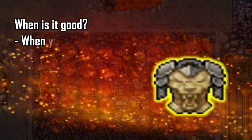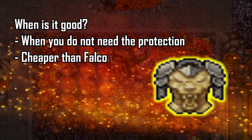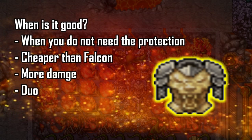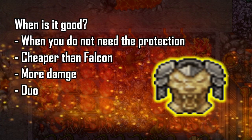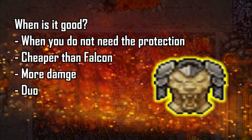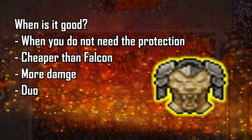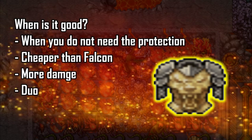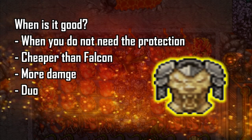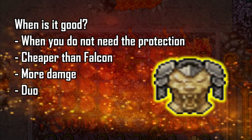So when is the Lion Plate a good armor? I would say it's a good armor when you do not need the protection anymore. For instance, let's say you're starting out in walls with the Falkon or the Ornid chestplate, and after a couple of levels you realize you do not need the protection — then you decide to go for the Lion Plate instead. It's also a really good option because this armor is going to be a lot cheaper than Falkon's, and will most likely be just a couple extra KKs compared to the Ornid chestplate. So it's a really good armor with more damage.